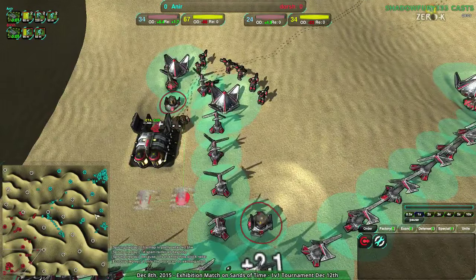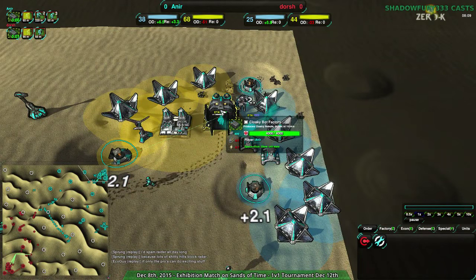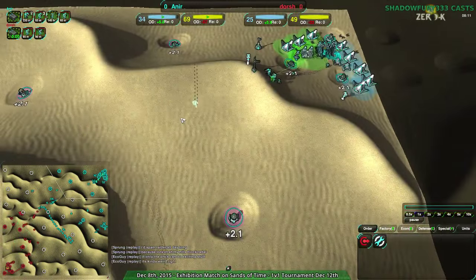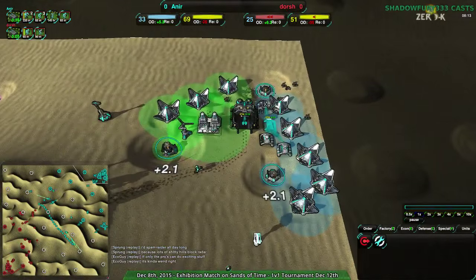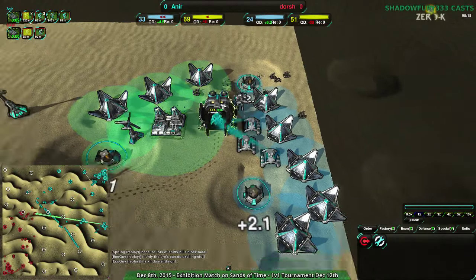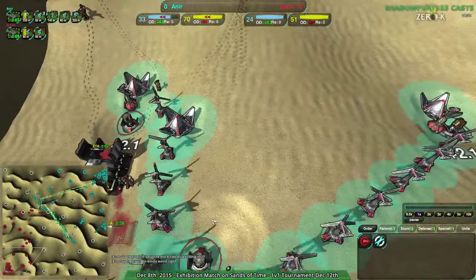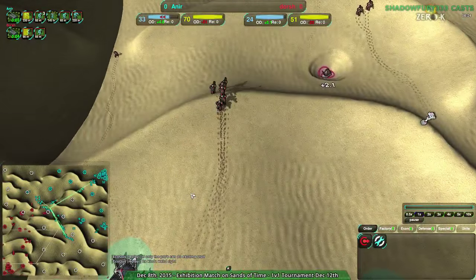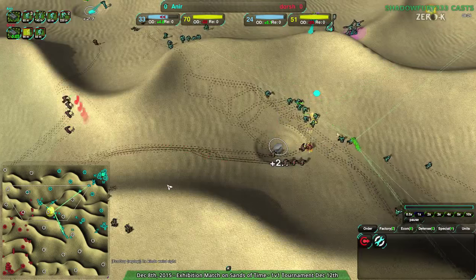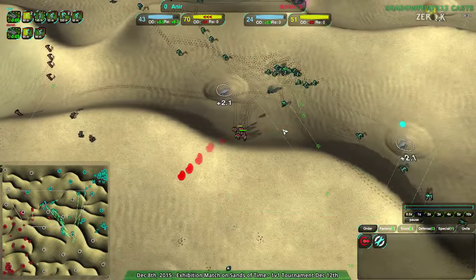Dorsh is just now getting a Caretaker while Anir has two Caretakers, and has had 30 metal pushing into their factory this entire time. They're still stalling just due to the amount of economy they have — they could add another Caretaker and still be fine, and in fact that's what they're doing. Dorsh, on the other hand, just now getting their first Caretaker. Half a minute is a long time at this stage, and especially with Dorsh being behind, half a minute is even longer.